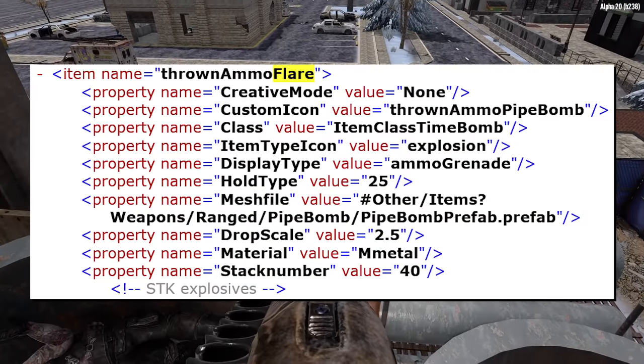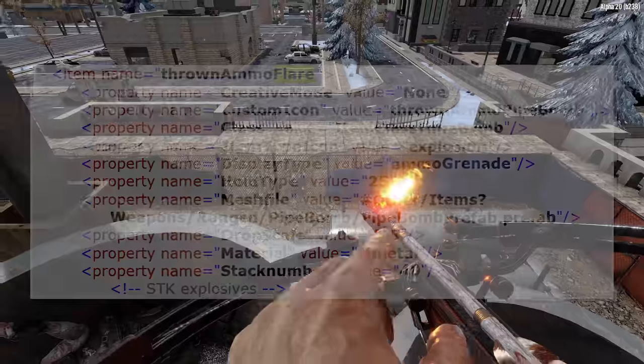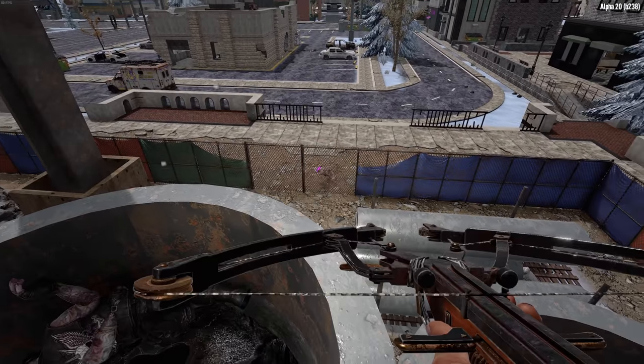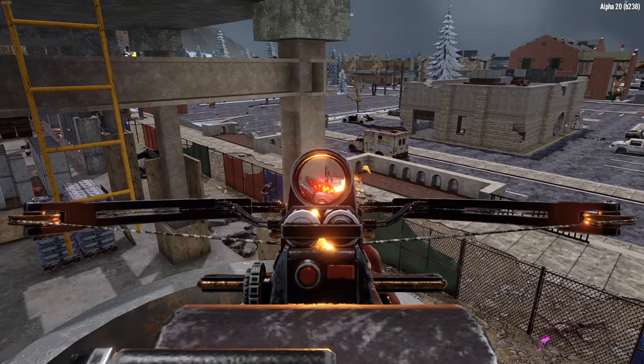Another item within the items.xml file is a throwable flare. It's not clear what the function of this would be, but presumably it will act as a throwable light source at the very least. Seeing this makes me really wish there was also a flashbang grenade that could temporarily stun zombies.